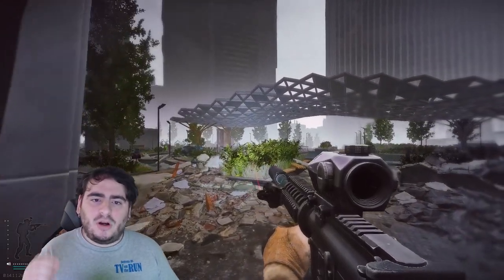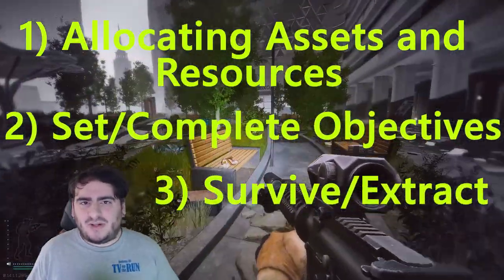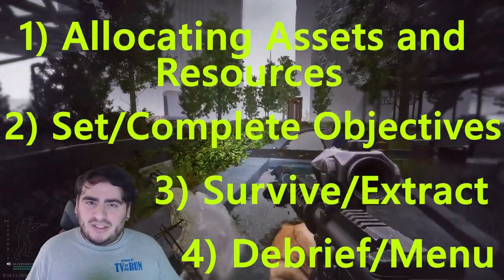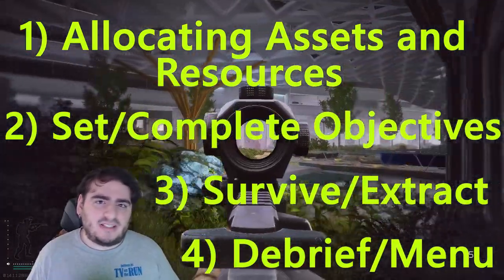As I mentioned last time, there are four steps to this loop: allocating assets and resources, betting and completing objectives, surviving and extracting, and finally debriefing in the main menu. I'm going to get you on board with these concepts by going over some examples in Hunt and Tarkov, as well as looking at how they might combine and manifest in Marathon itself.